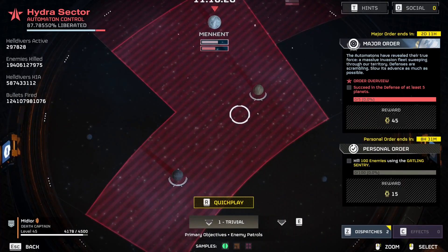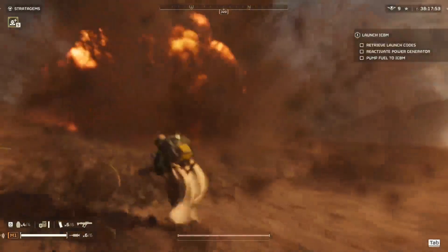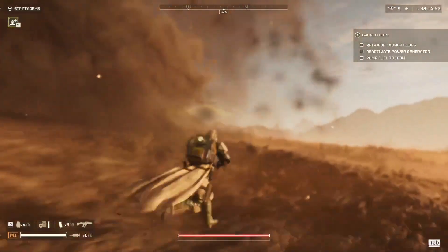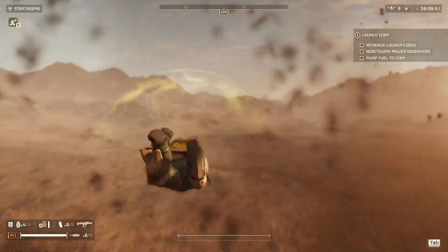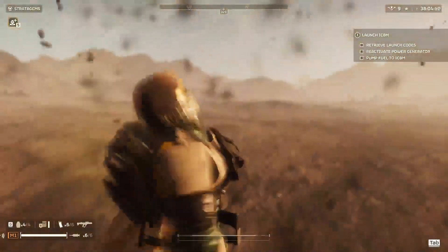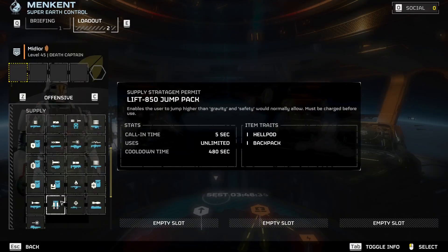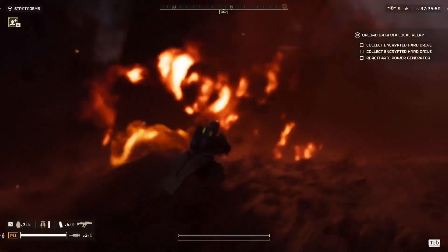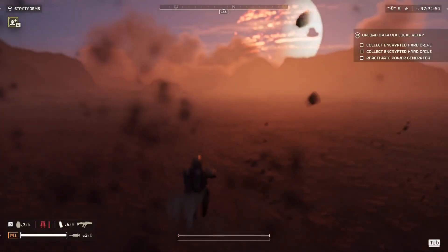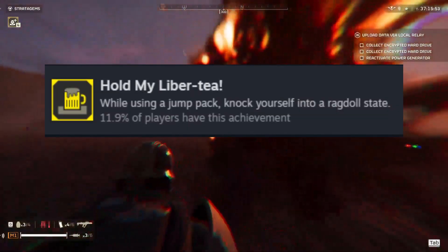Maybe a harder planet. Bigger planet? I'm gonna try an automaton planet. Hell dive. I'm in the water again. This time, just so I can get as far as possible, we're gonna use a jetpack. Keep going! Keep going! I just got a trophy? Awesome!